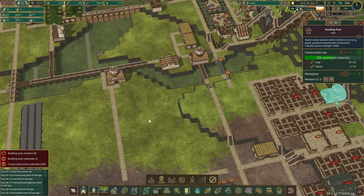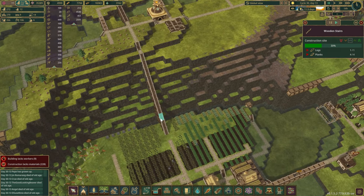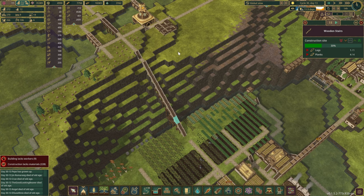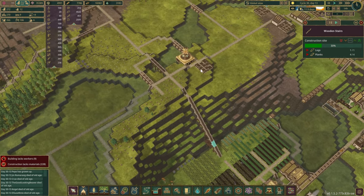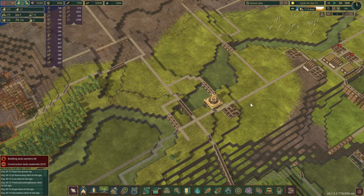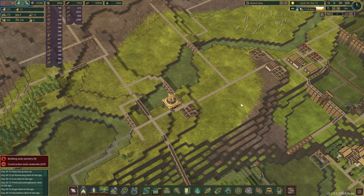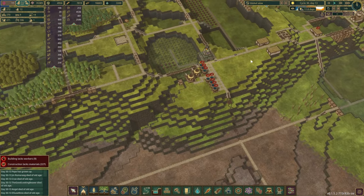Do we still need — ah yes we do. Just one more. Well, once we move the district center I think we should be able to finish constructing that from the bottom as well. Let's go and see our monastery area as well.